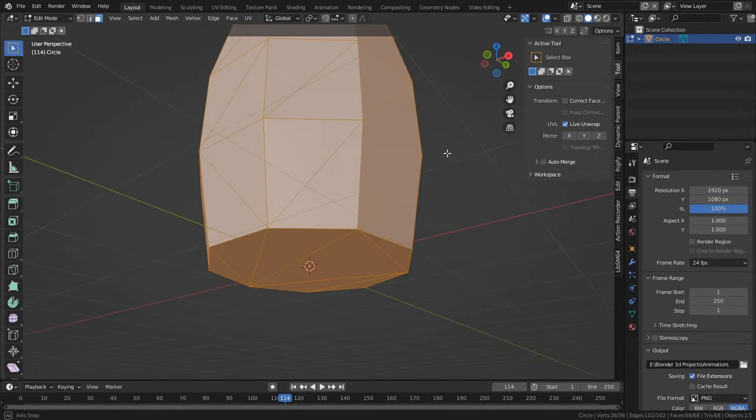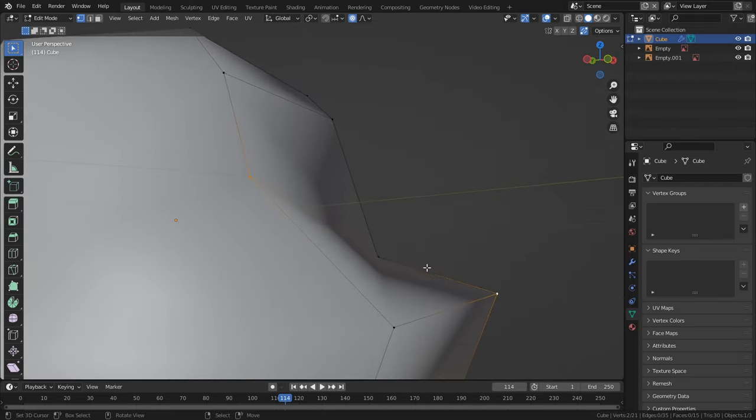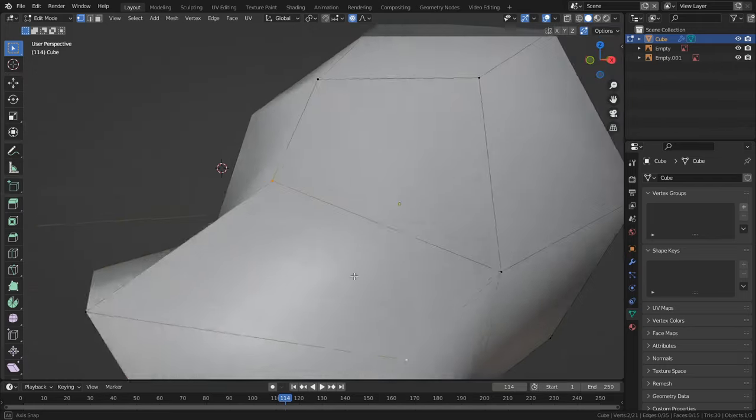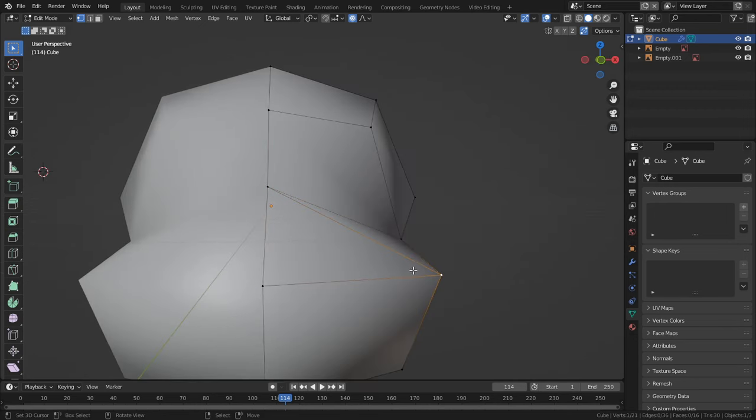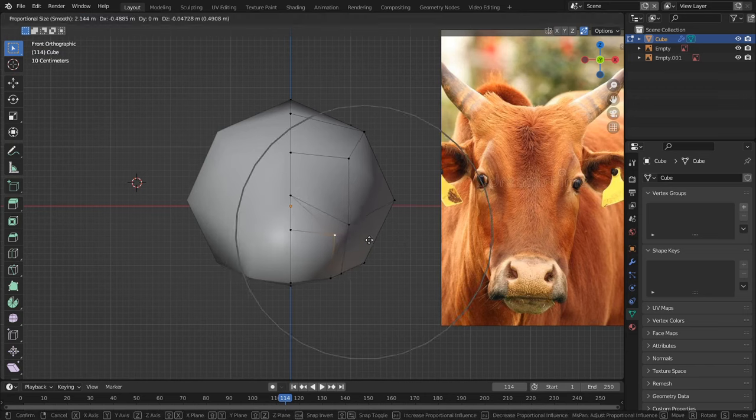Secondly, if you're 3D modeling, you're kind of already working with tris whether you want to or not — all faces are made up of tris whether you can see them or not, because they're calculated for you. Most times you won't notice the difference. However, sometimes the profile of the faces will go against the shape that you want them to be. To quickly fix this, I simply selected two adjacent verts that I want to connect and hit J to join them, which will correct the face's shape.